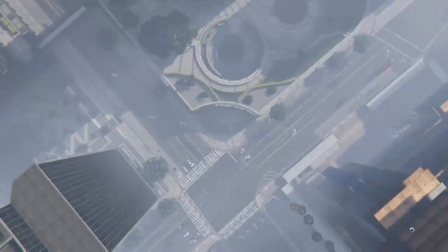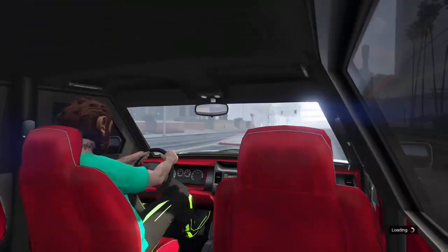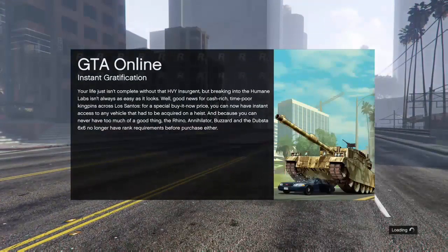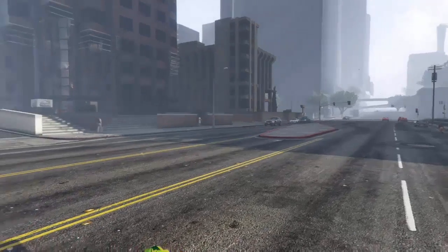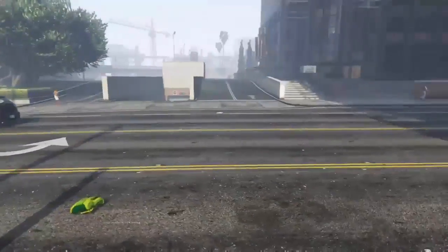Once you're done spamming, go to the blank screen and push A — it should put you in the job. When you're dropping, spam B on exit (not sure about PS4). It should put you in a loading screen that isn't actually a loading screen, and once it removes you are invisible.